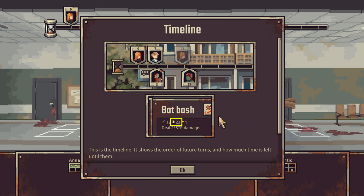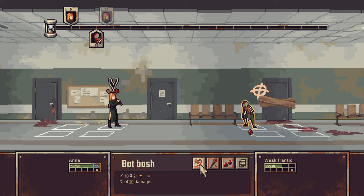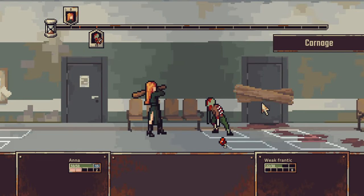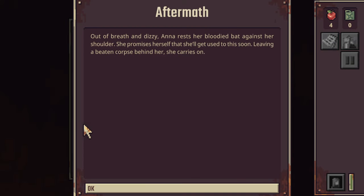This is the timeline - it shows the order of future turns and how much time is left until them. They're going in 15 time units. We want to go for the big attack since he's got less health than 25 - we'd take him out in one. I remember this from last year. We have this very simple aerial font. It's very readable at the very least, but it's an odd one for a zombie game.